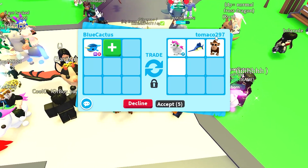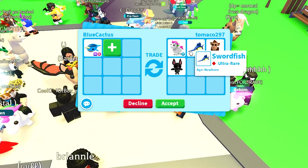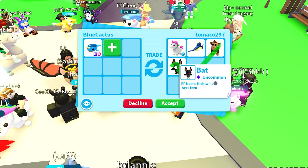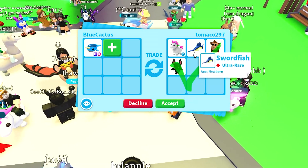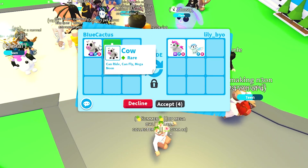We're getting a trade here from Tomako297, who is offering up a unicorn, a swordfish, a monkey, and a bat. Yeah, this is not good at all.